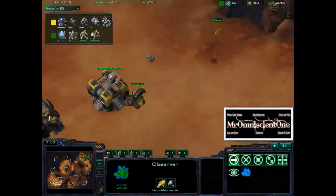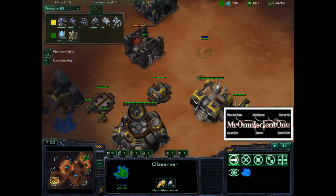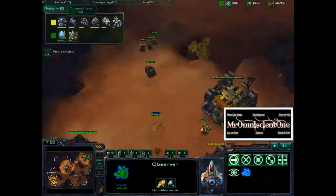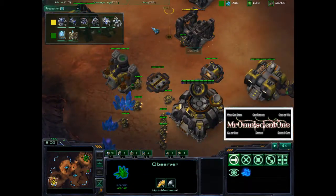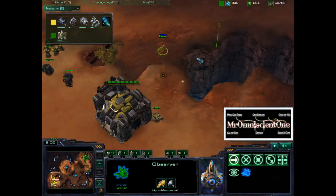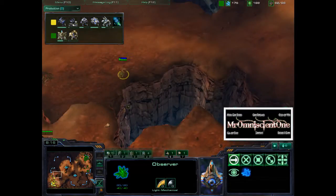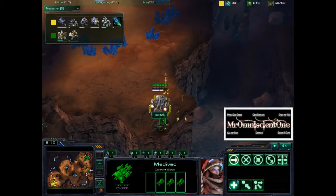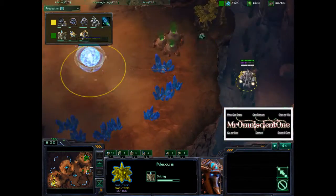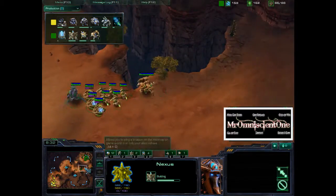Naniwa doesn't see the Starport yet. He sees the barracks, the Command Center, the other barracks, the factory, and all these units — but he has not found the Starport yet, which is going to be very detrimental because the drop is about to hit him. It looks like Lucifron wants to drop near the Nexus and try to do some damage, and there's been no worker transfer to the expansion yet.